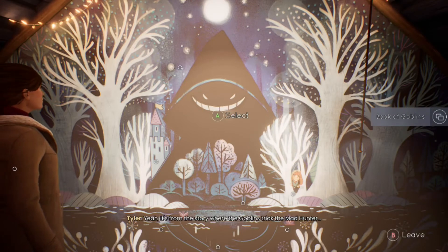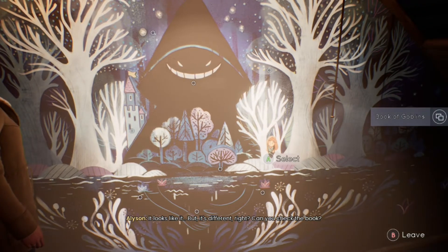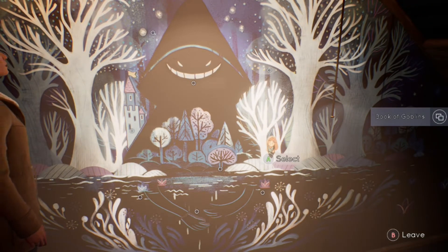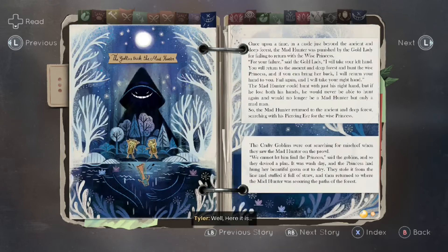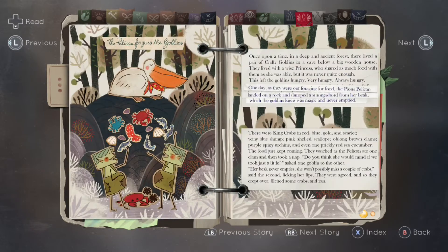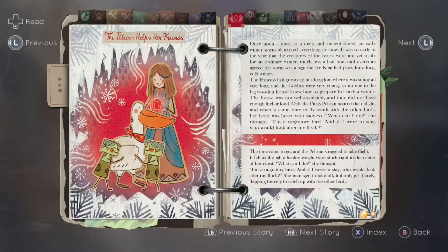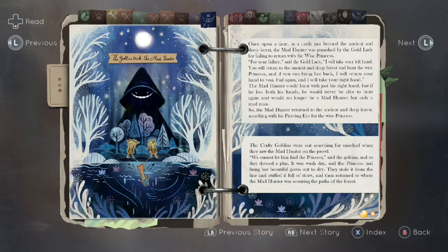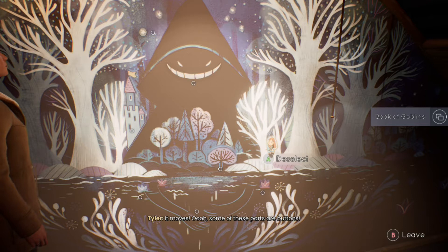Recognize this? Yeah, it's from the story where the goblins tricked the mad hunter. It looks like it, but it's different, right? Can you check the book? Okay. Spot the differences. It moves — some of these parts are buttons.